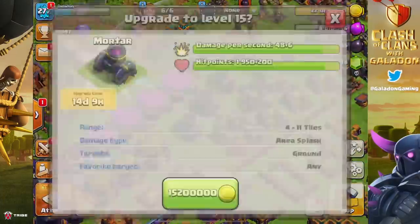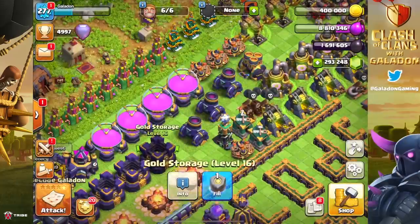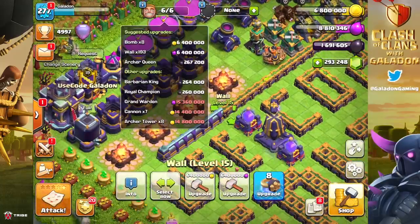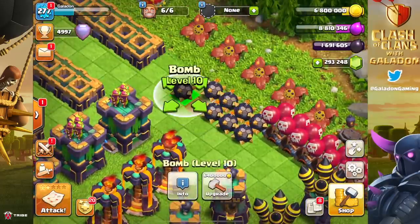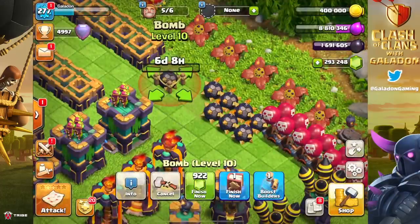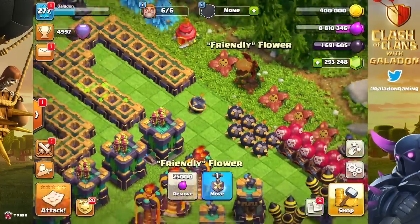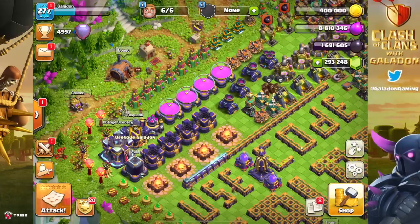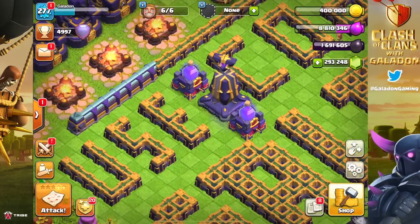We had the mortars up in the top left to do as well - so it's: do a wall, do a mortar, use a rune, repeat. That pretty much works out well, even if we're wasting a little bit of gold each time. We tried to find combinations that worked out closest to a full rune - it basically came down to a game of math: where can we find two upgrades that add up to 22 million, or just above 22 million, so we can use a few gems to complete it.